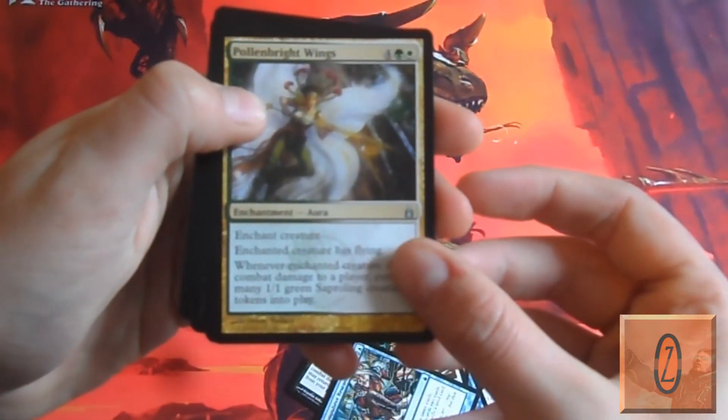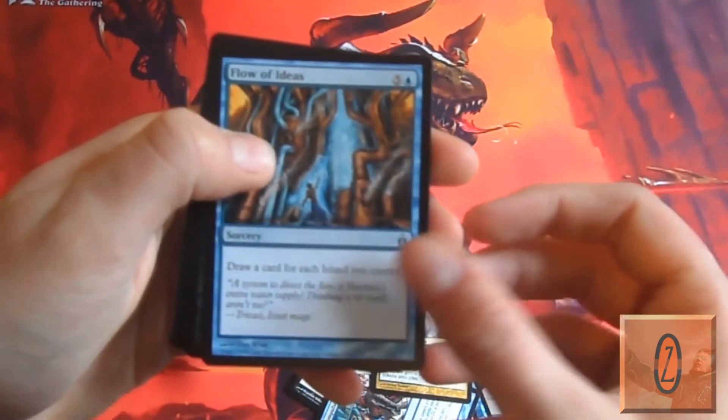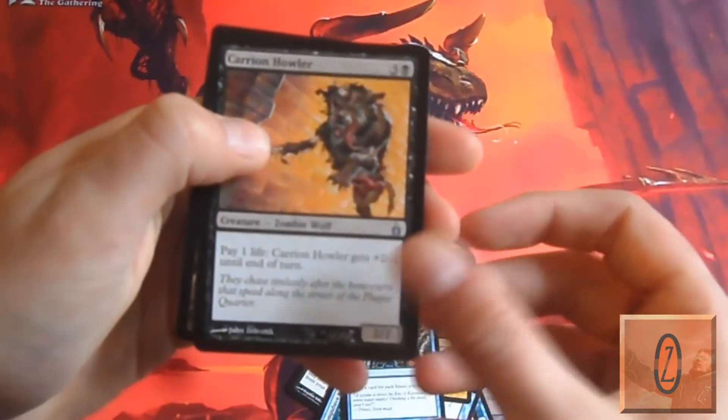The first uncommon is Pollenbrite Wings, then Flow of Ideas, and Carrion Howler.